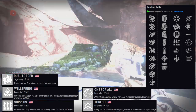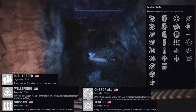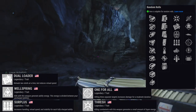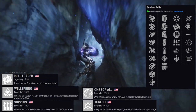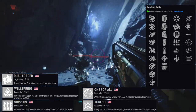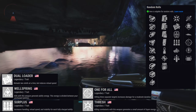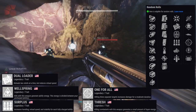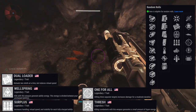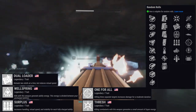If you have a way to circumvent the reload animation, Dual Loader is actually really good. As a Hunter you dodge and get two rounds back, that's awesome. Slideways is even better — just slide and reload. Demolitionist works too since throwing your grenade gives you an instant reload. But if you're not using something to work around that reload animation it feels very gimmicky. Pair it with the right ability though and it's genuinely strong.